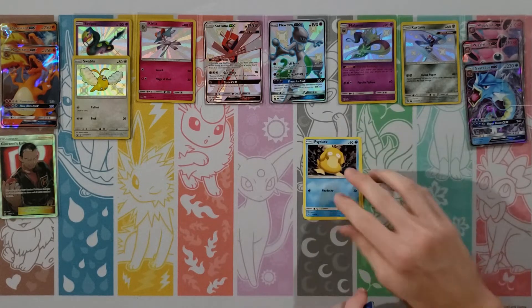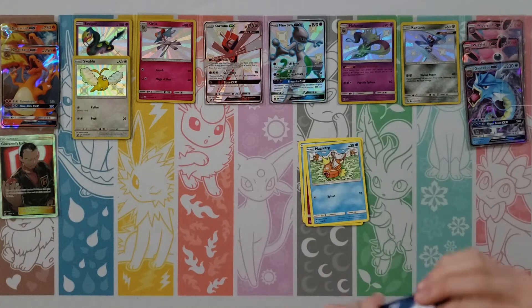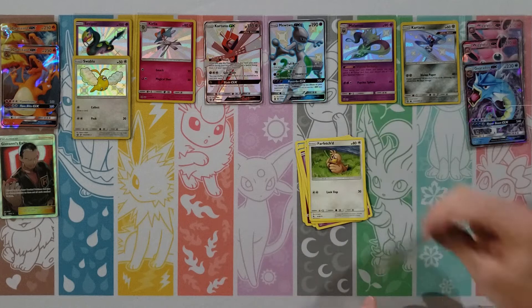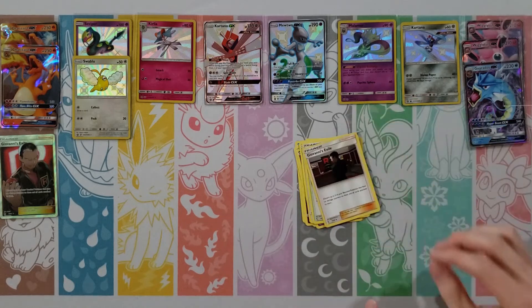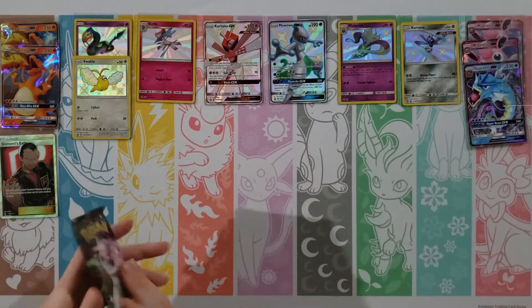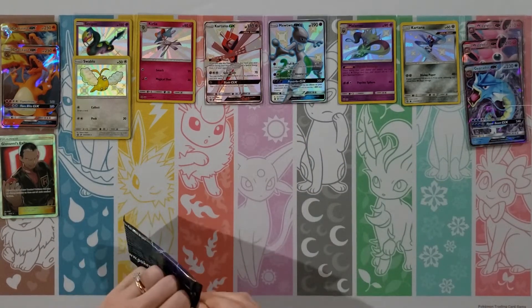Charmander, Voltorb, Koffing, Ekans, Cubone, Psychic Energy, Pokemon Center Lady, Metapod, Misty's Gem — Zapdos holo — and a Sabrina. I'm going to get a sleeve ready because I think you've got a hit coming here.